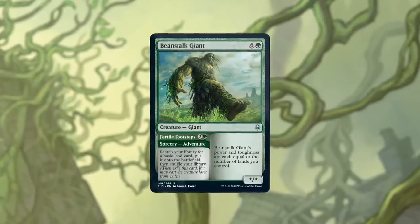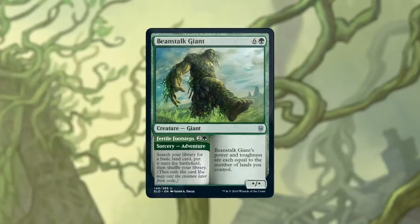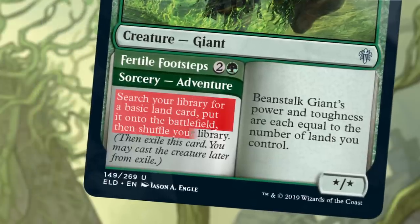Some creatures in the set have their own personal adventure — an instant or sorcery with its own name, mana cost, and instructions. Beanstalk Giant's abilities are here, and Fertile Footsteps over here.